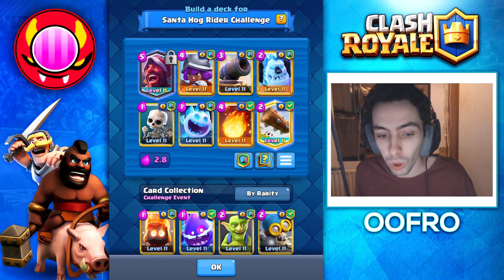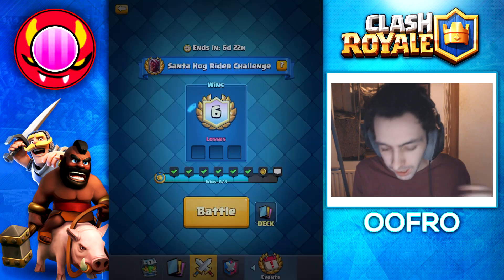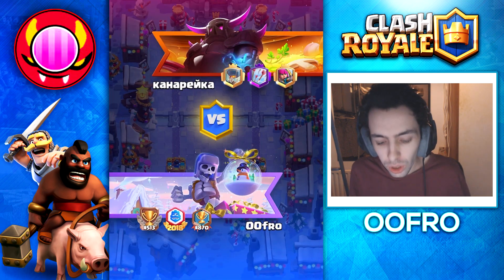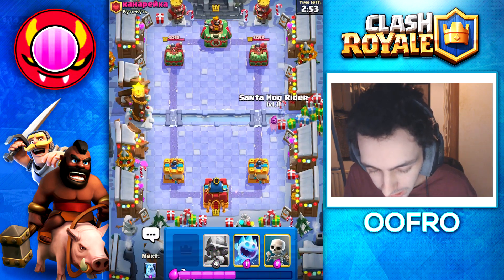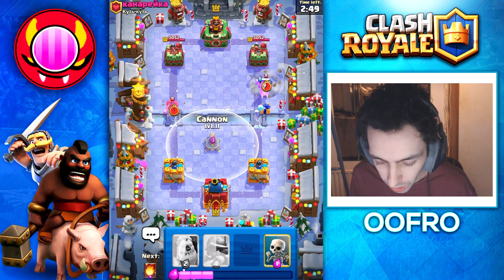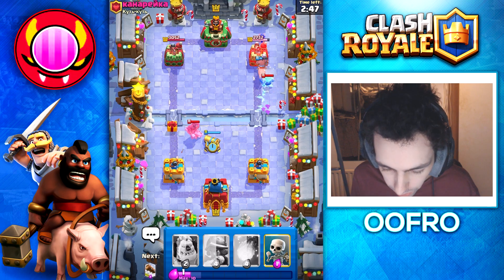This is definitely one of the best decks to use, and just like that we are now 6 and 0. A super easy challenge — this deck has a lot of outplay potential. First play here, we are going to go with a Super Hog Rider and then follow that up with the Ice Spirit. The Ice Spirit is going to collect the presents and that's what we are going for.